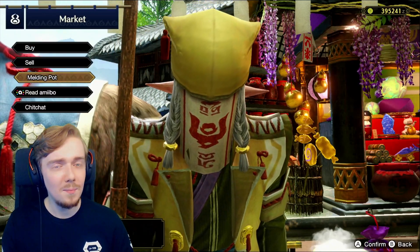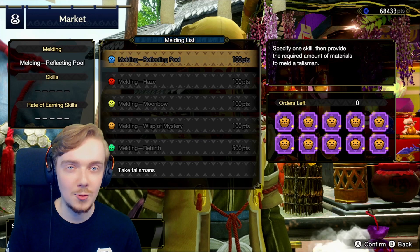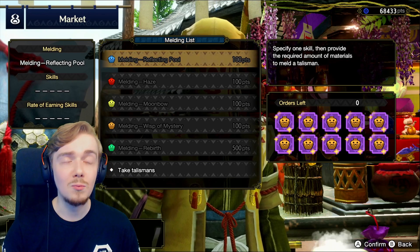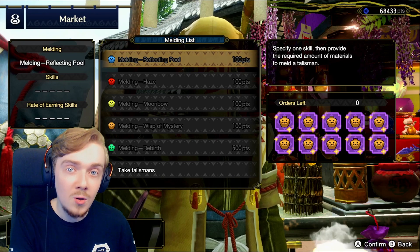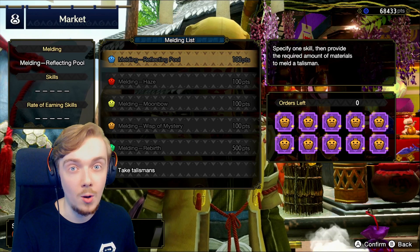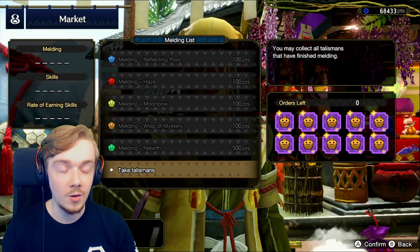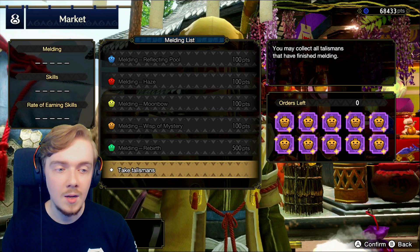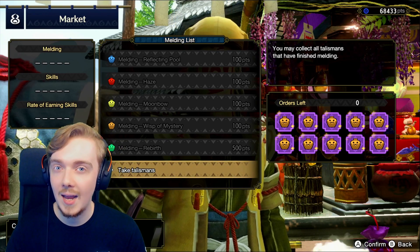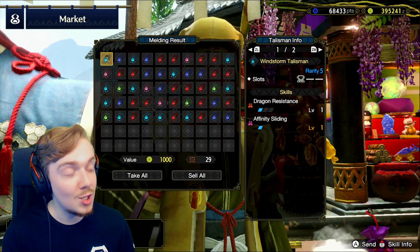I got pretty average, more so below average stuff last time, so I'm really hoping we'll get something extra good this time. I haven't got a single Pierce Up Talisman and I really want one so I can improve my Pierce Bowgun build as well as my Pierce Bow builds, because there's a really nice new bow - the Rackna Bow has got a rarity 7 upgrade in the patch and it looks like a pretty cool Pierce bow build, particularly for Camellios. So I'm hoping for a Pierce Up Talisman, two levels in Rapid Up, or a nice Weakness Exploit level 2 Talisman. They aren't as important anymore after the new update where there's more decorations, but let's jump into it.